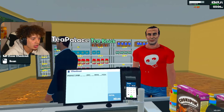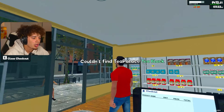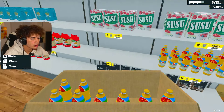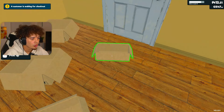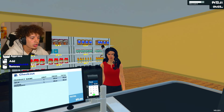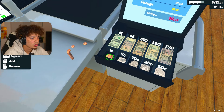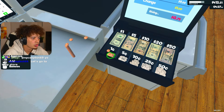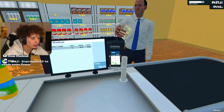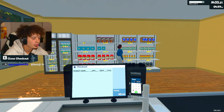Alright sir, your total is $37, no change. Get you rung up here. $42.50 is your total sir, have a good one. We need baked beans. Let me restock real quick while she's over there. Alright man, what can I get for you? Ring this up. Your change is $1. Sorry, we ran out of cash - just give me one second. Alright, there you go, have a good one. Your change is $3, have a great day sir.